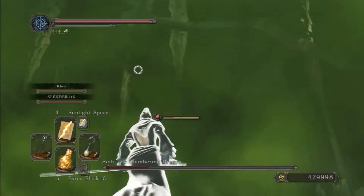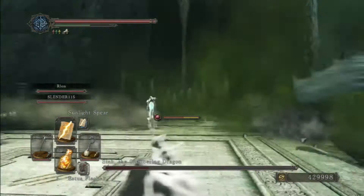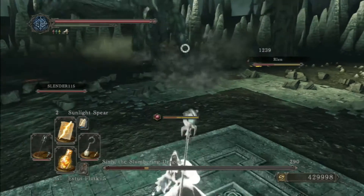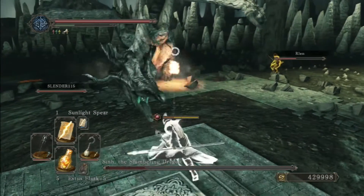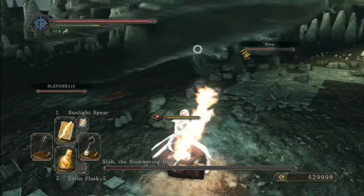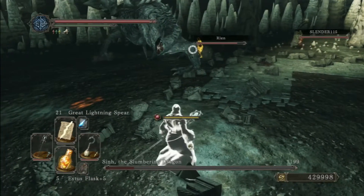In the Dark Souls 1 DLC, when you beat Kalmeet the Dragon, you got a special weapon for it. Unfortunately, to my knowledge, you don't get a special weapon for cutting off the tail of the Slumbering Dragon. But you never know — if enough people request it, they may end up putting that in.